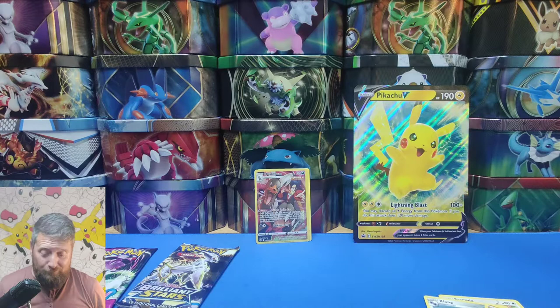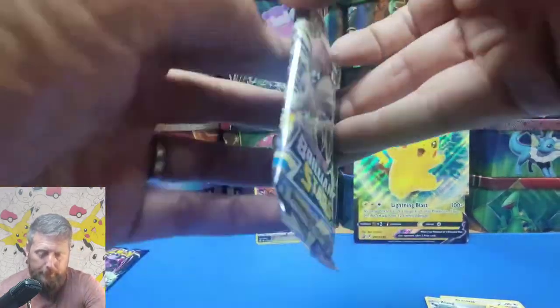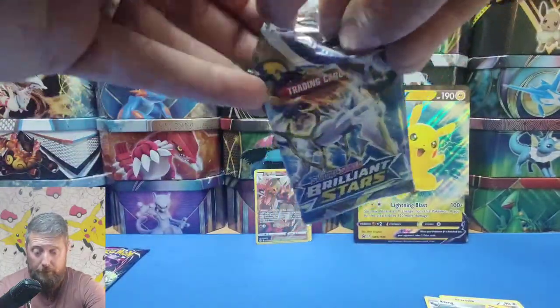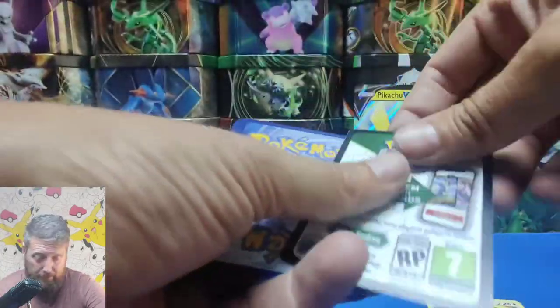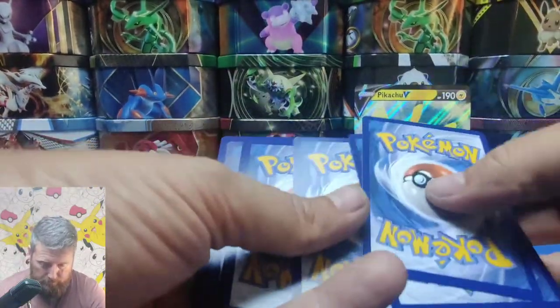I'm going to go for Brilliant Stars this time and see what we can get. Best card so far is Houndoom — I think that's around about two pounds' worth of value in the current market. Here we go, code card — please redeem and tell me what you pull. One, two, three, four.